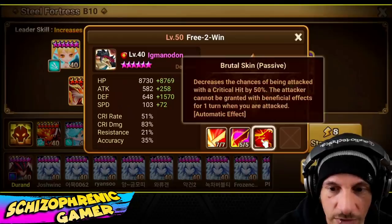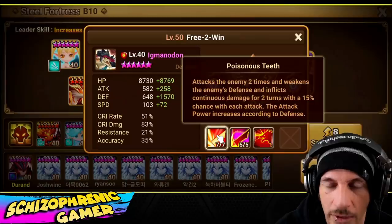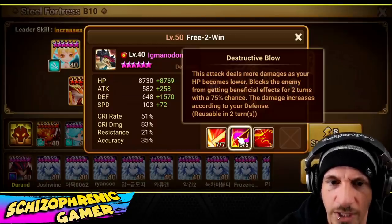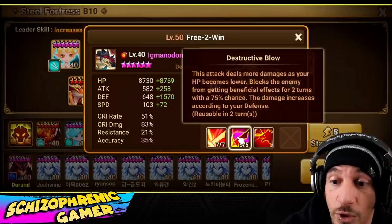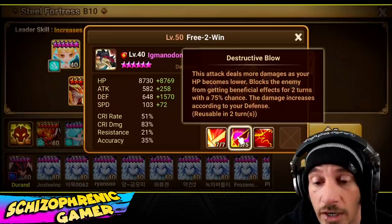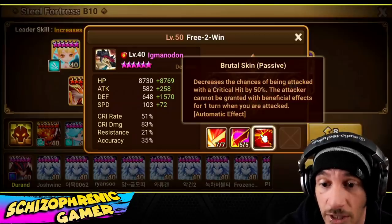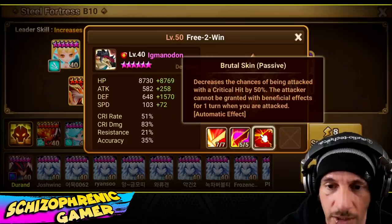So we have the fire lizard man here. He's fully skilled up. Skill one is just a defense break and continuous damage, not really a high chance of landing these debuffs. Skill two does more damage as your HP becomes lower, which is kind of irrelevant. It blocks the enemy from getting beneficial effects for two turns with a 75% chance — that's exactly what you want in here. We also have the passive that decreases chance of being attacked with a critical hit by 50%, though we have element advantage against them anyway so they're barely going to crit on him.